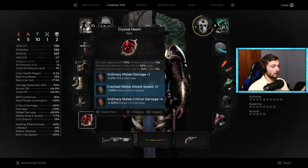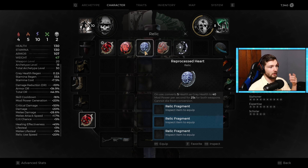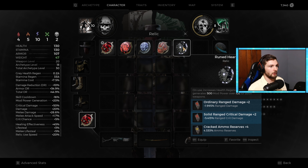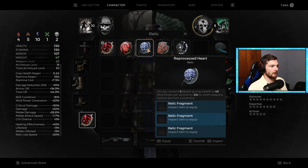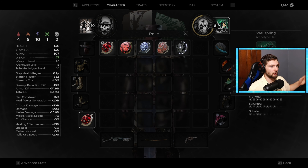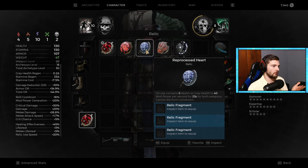Next up we have the relic. The relic itself has a lot of different variations. You can get one that makes you take less damage, one that heals for a certain amount, one that grants you more mod power, one that grants more healing over time, and one that gives a decent amount of healing and mod power regeneration. You can find these throughout the world when you're doing the dungeons — they're usually more hidden than some of the other items. But they massively change how you're going to be playing, especially if you're taking a healer build versus something that does more mods.